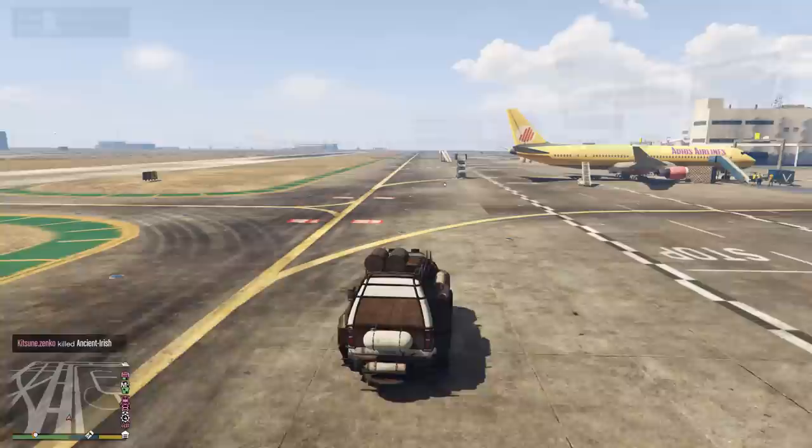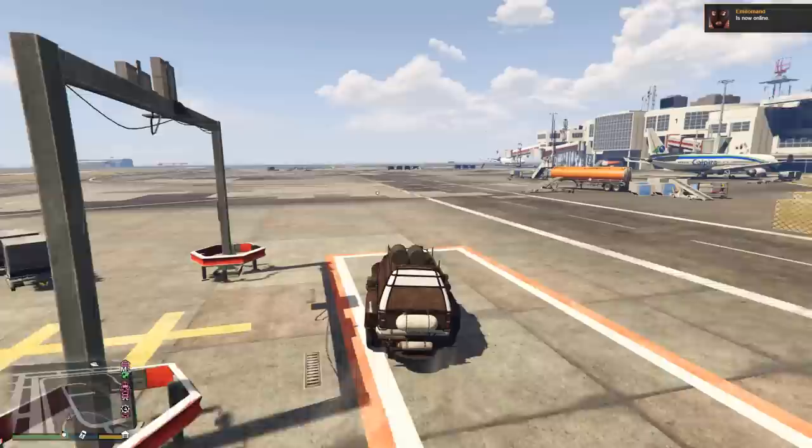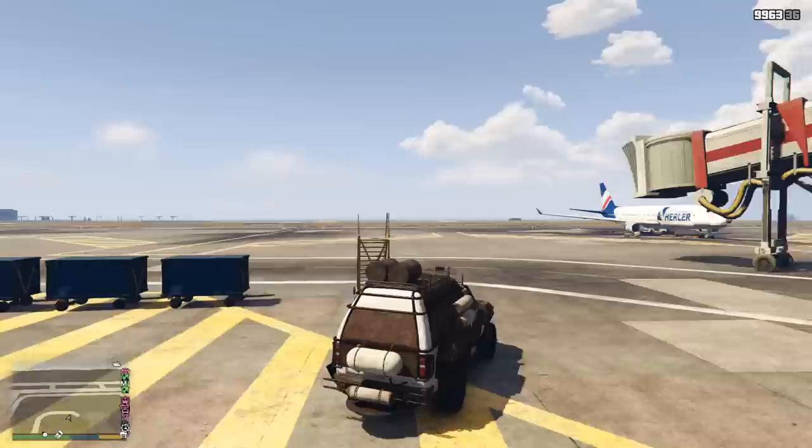What can the van come with? A fully upgraded one will come with all the usual extras that we're all used to by now in the Arena War DLC: the saw blades, the machine gun, the mines, the jumping ability, and the boost features of your choice.